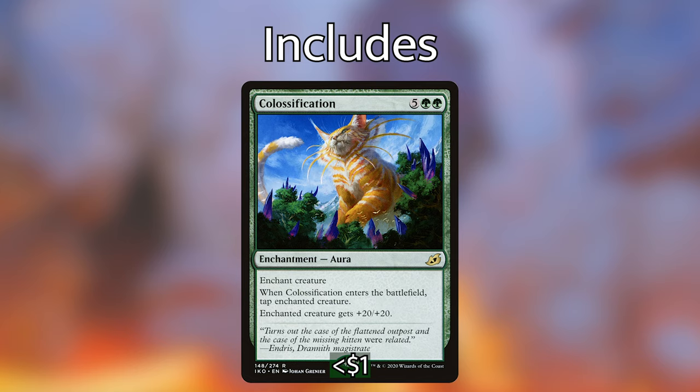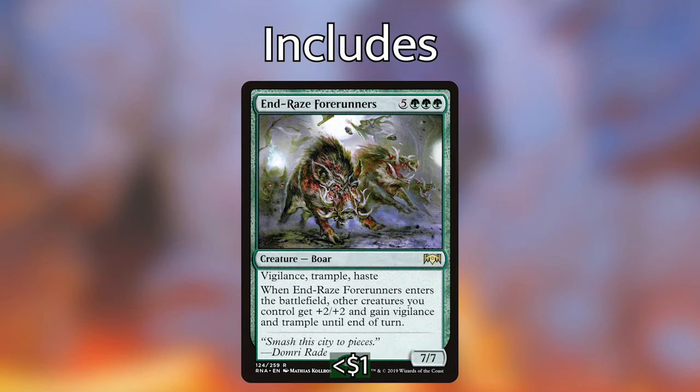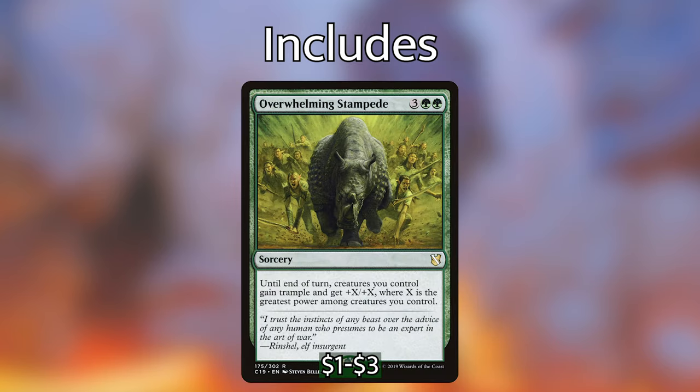The last two cards I've included are nice cheap budget win conditions. The two things I found with this deck is that we're creating a lot of creatures, a lot of tokens, and we've got a lot of power on the board, but we just need a little bit more to power through and take over the game. First up, we've got End-Raze Forerunners for five green green green — a 7/7 boar with vigilance, trample, and haste, and when it enters the battlefield, other creatures you control get plus 2 plus 2 and gain vigilance and trample until end of turn. Obviously not as good as Craterhoof Behemoth, but there's a reason that card is above $30 — End-Raze Forerunners is a perfect budget card to include as a win condition. The second one is Overwhelming Stampede — I'm surprised they didn't put it into this deck. It's three green green for a sorcery: until end of turn, creatures you control gain trample and get plus X plus X, where X is the greatest power among creatures you control. So put a bunch of plus one plus one counters on a creature, maybe play a Colossification, cast an Overwhelming Stampede, give your entire team a buff, and take out all of your opponents.